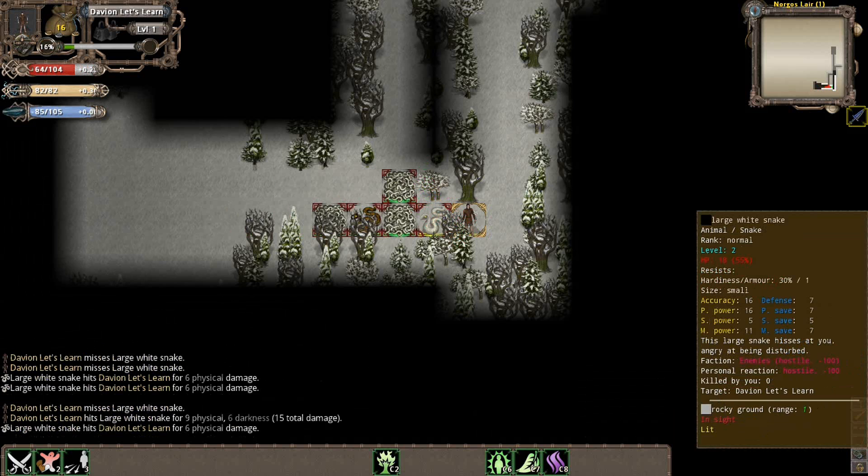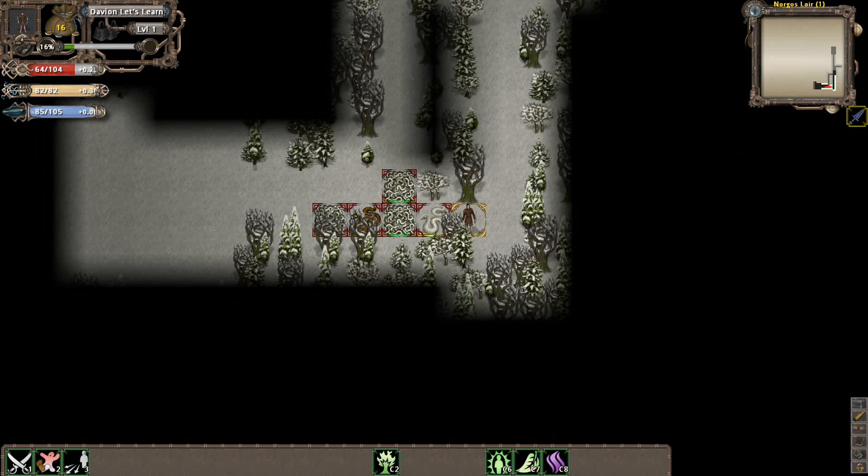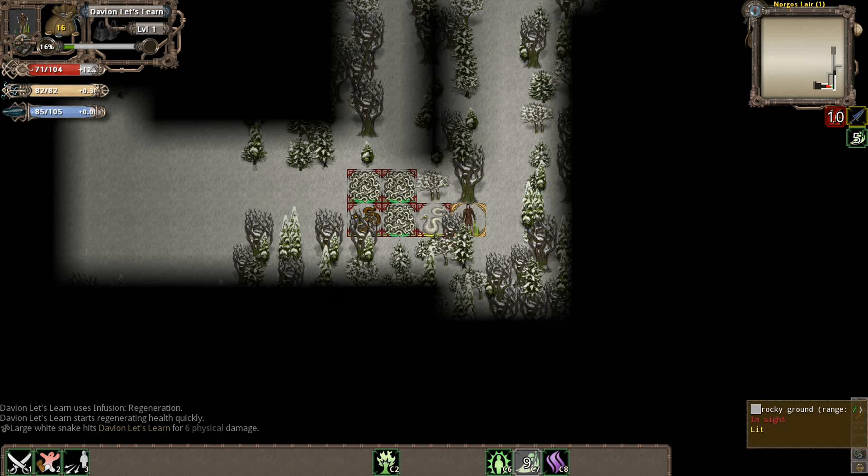This guy is taking a little bit of a beating. You'll note that these enemies all have different levels — sometimes you'll fight guys that are much higher level than you, and sometimes they'll be around your level. This guy's inching me a little bit, so here's a good time to use a Regeneration Infusion. That'll take a turn to use but we'll start regenerating over time. Then we can just continue to fight against him.